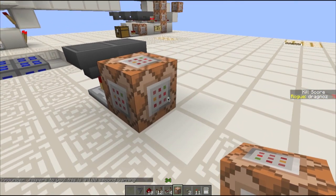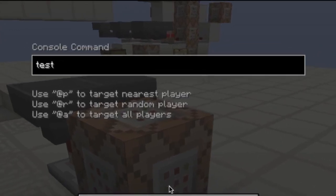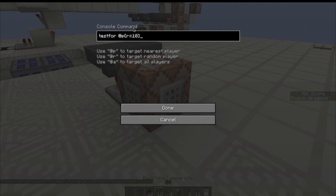So this command block will then test for players. It's testfor @p r=6. Now in here you can do anything — you can say team equals red, team equals blue, so it'll only open up for the red team or the blue team. You can say if somebody has a hundred kills: score_kills_minimum 100. So this will only open if they've got a hundred kills. Anything in here you can set to test for before these doors open.